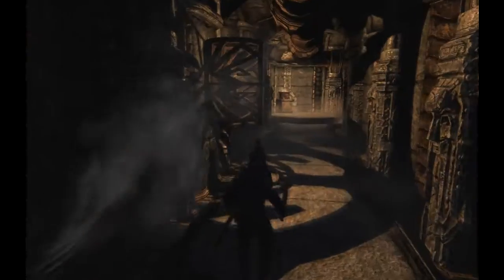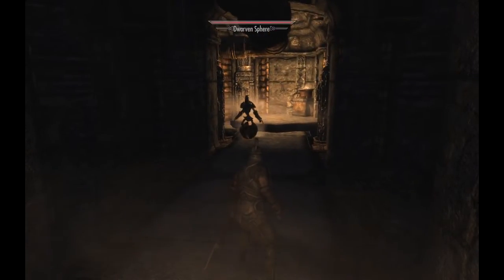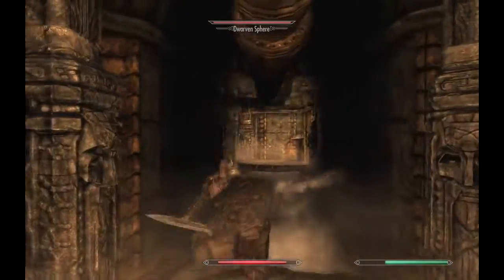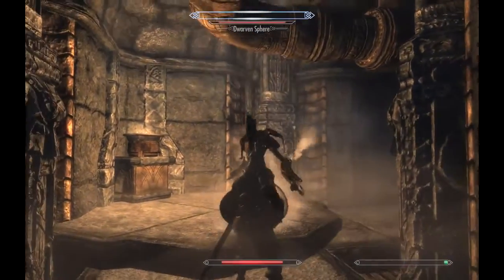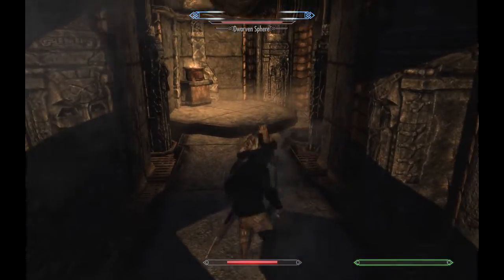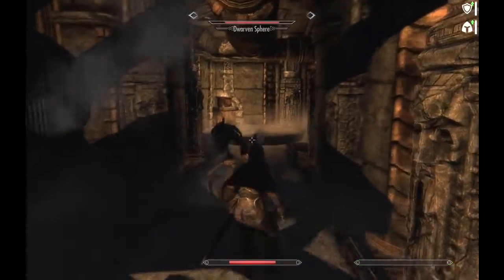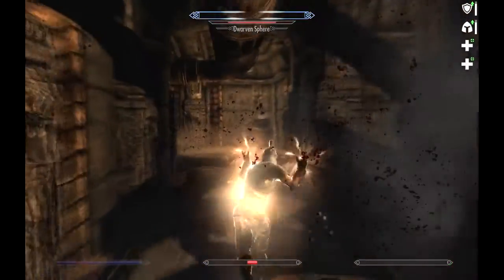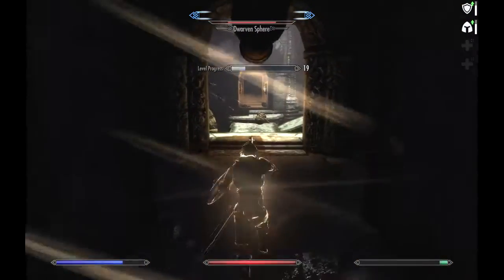Wish there was a place here I could regenerate my magicka. Didn't seem like any of these steam vents do anything. Use up those block potions — helps reduce the incoming damage a bit at least. Holy crap, I've almost died several times. I'm so close.